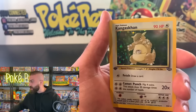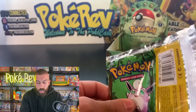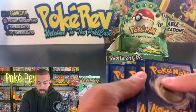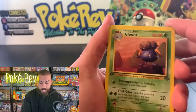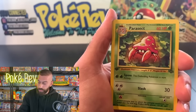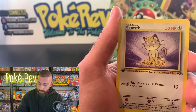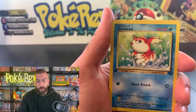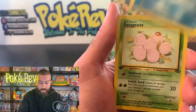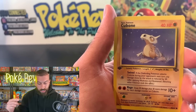We got a Kangaskhan — another huge hit out of Jungle. I haven't given up on that Ivy Pikachu error card pull yet. The Ivy Pikachu is originally a Black Star promo but you could pull it from this set even though regular Pikachus are also in here. I actually went on eBay and purchased a loose one earlier today because I was blown away when I found out about it — I literally just learned about it today.